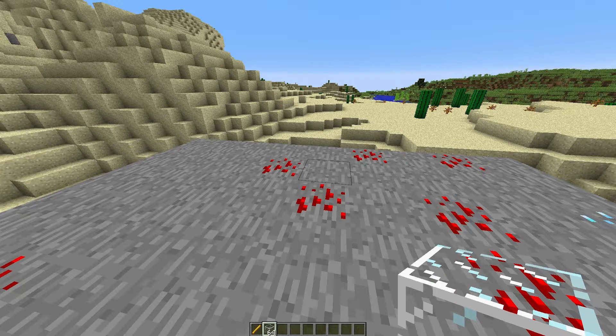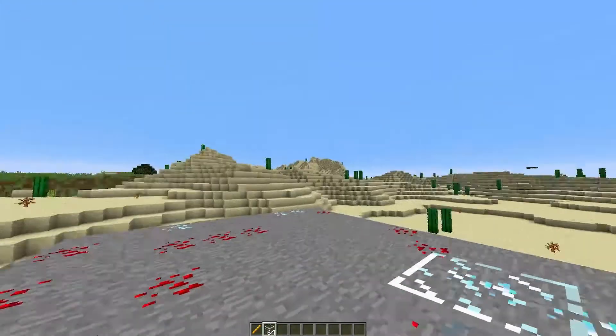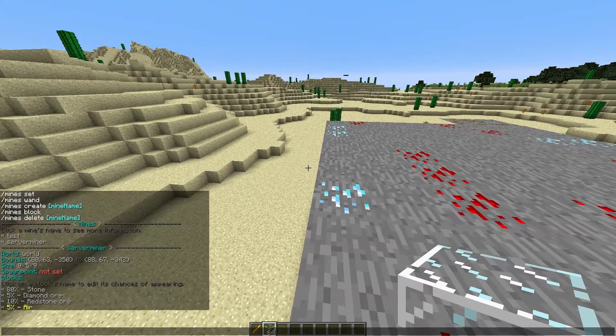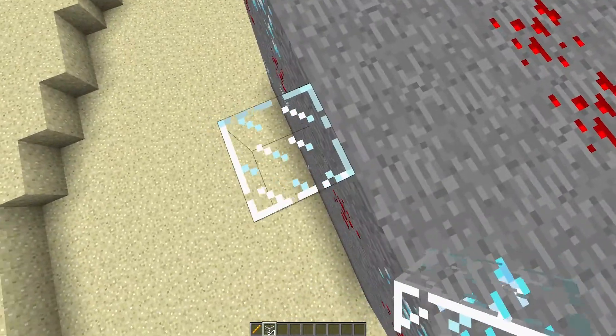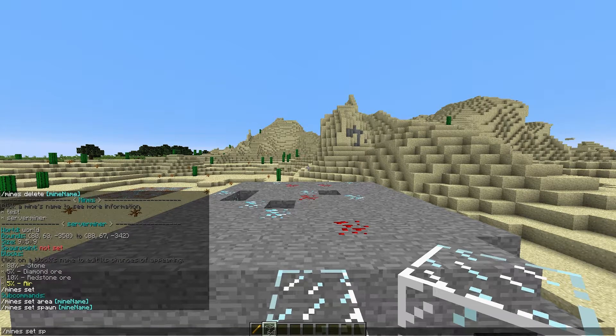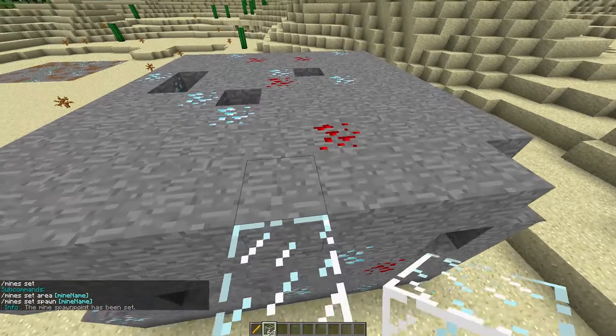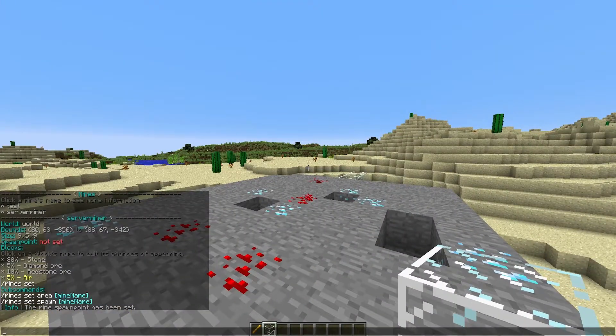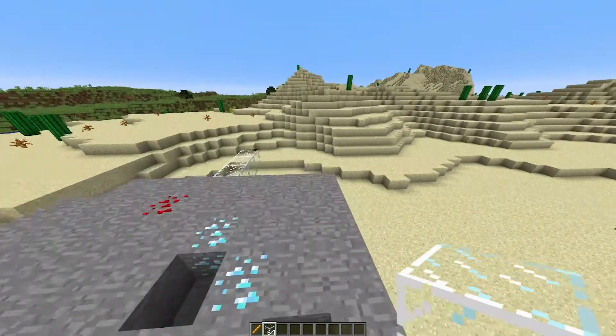When the mine resets, people could be inside and would be killed, but luckily this plugin teleports you to the top of the mine when it resets. You can change the spawn point if you want. Now as you can see there are holes in here — it has been reset after a certain amount of time, and it has 5% air, so that's the reason why.